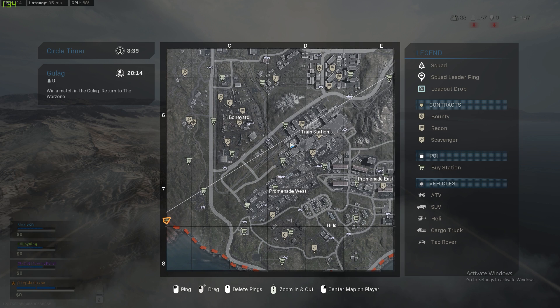For those of you that like a slower game, obviously go with the looting — go for scavenger contracts, the little magnifying glass, or go for recon to figure out where the next circle location is going to be. Or, if you're someone that's more action-packed and wants to go for the kills, go for the crosshairs. These are bounty contracts that'll help you find other enemies and give you rewards for killing them.